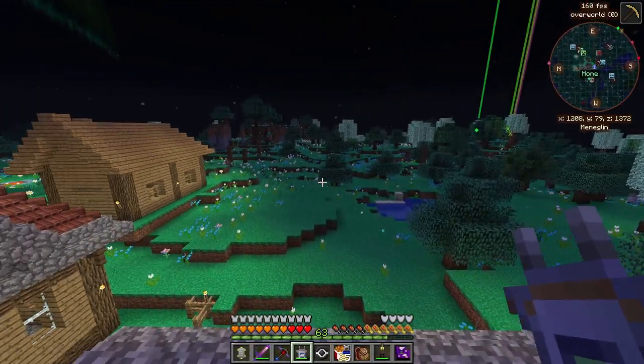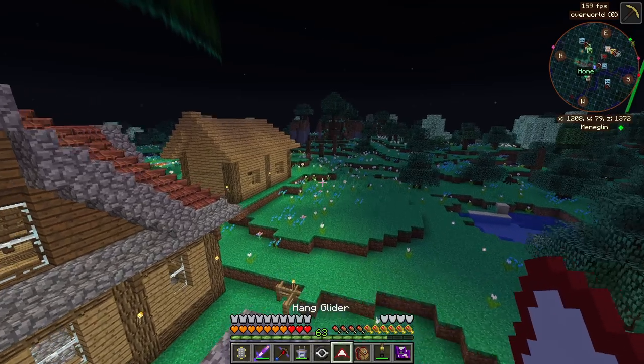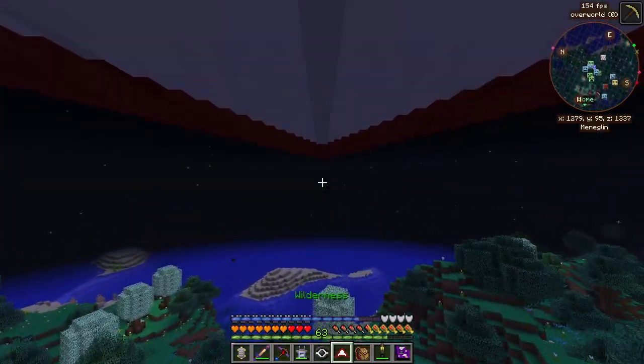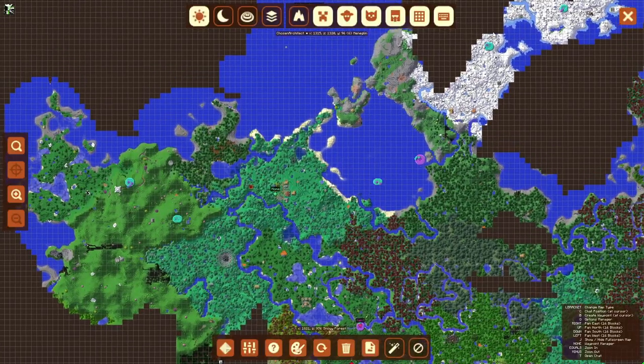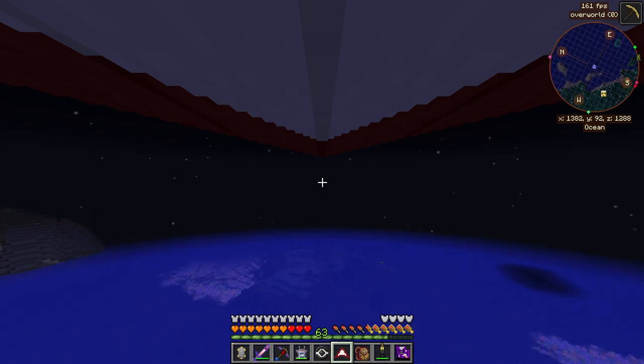It is dark in our world and it's the perfect time to go hunting for some Blizz. We need to go in this direction — looking at the map, we're heading towards this wintry area that is going to be a great place to find a Blizz.